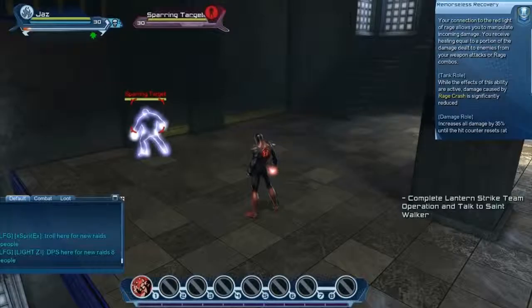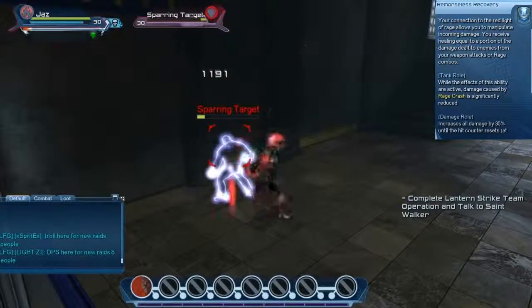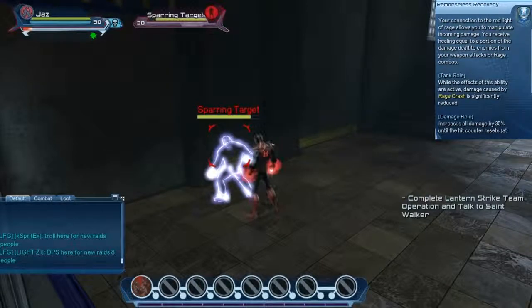For Remorseless Recovery, any damage you do — either from your weapon or rage combos — a portion of that damage dealt will be converted to healing back to you. Note that Remorseless Recovery also reduces the effect of rage crash.